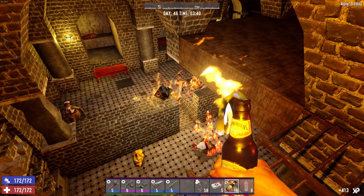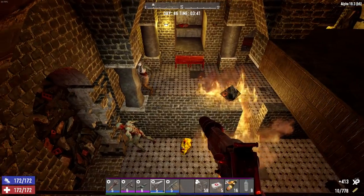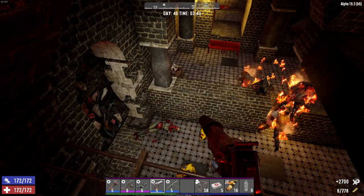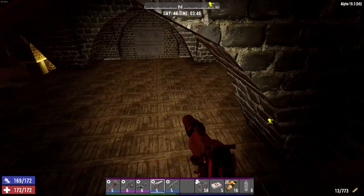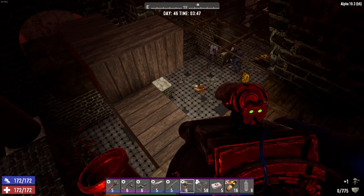I'm going to light you on fire just to help everybody at home see a little bit better. It's getting kind of dark over there. Mr. White — go ahead and just end your puny existence. I do like the Desert Eagle — or the Desert Vulture, I guess you can call it. It doesn't sound nearly as cool as Deagle, though.